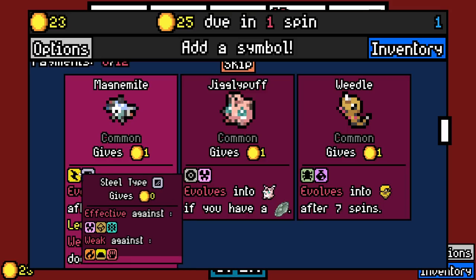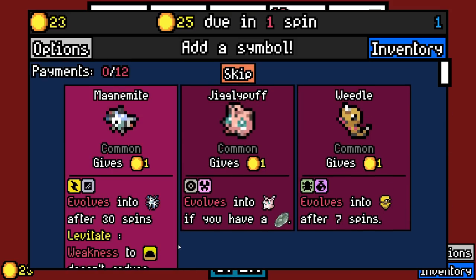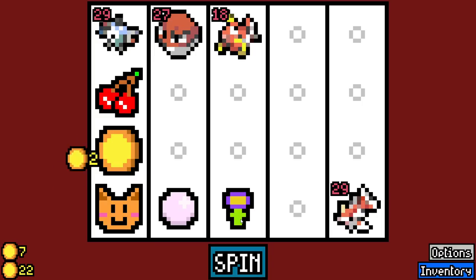We got Magnemite — another electric type. Weakness to ground does not reduce this Pokemon's coin value. Previously we couldn't use this because Vanilla Be Gone was broken and made the game crash all the time.